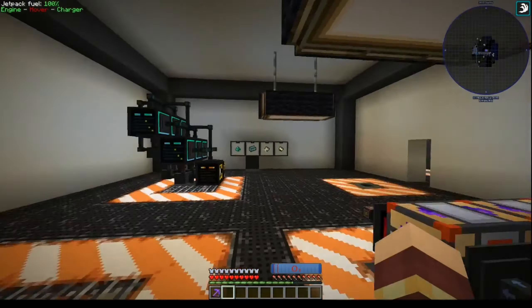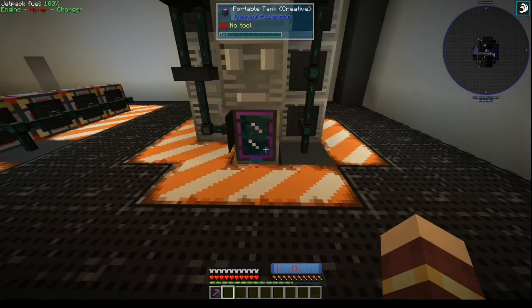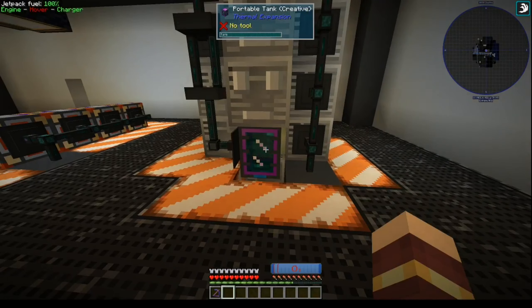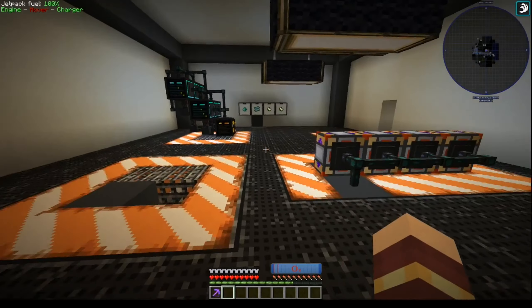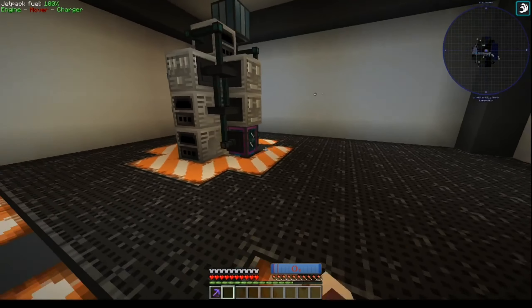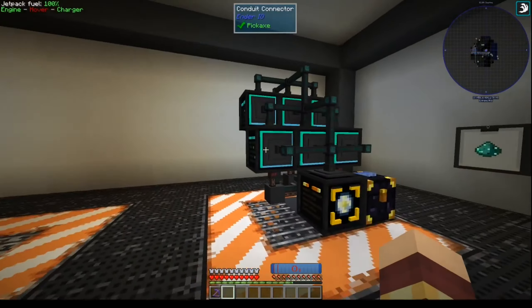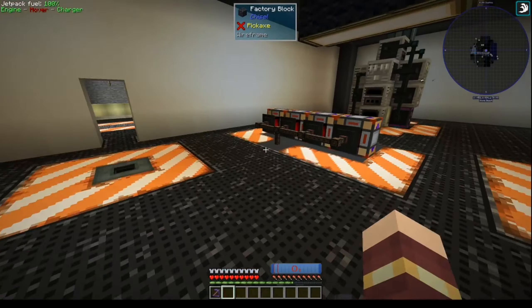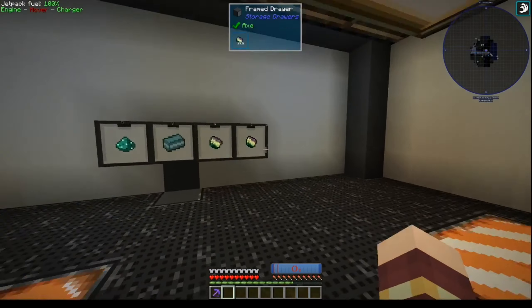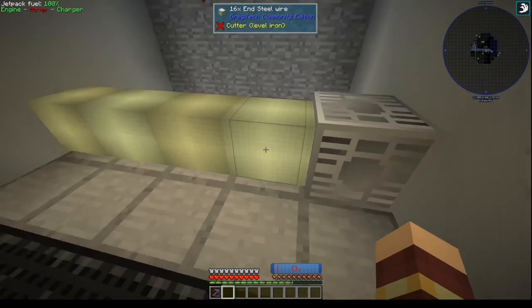I've pulled out a bunch of stuff. This used to be for making ender pulls, but now that we have the tank I put the tank there. I had this completely separated from the rest of the power because I didn't want to run out of diamonds and have the whole thing shut down and need to restart it, so I made this completely self-sustaining. The diamonds it makes go to these guys first before going to the rest of the system.